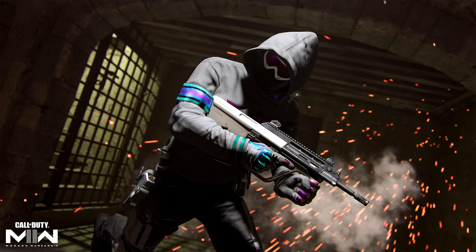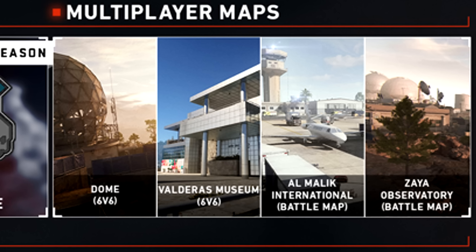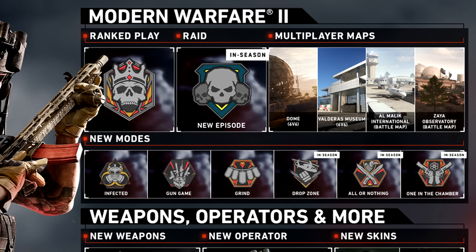In multiplayer, the biggest addition is Rank Play. This is actually the first competitive iteration of League Play in an Infinity Ward game, and they did a really good job with it. You get skilled divisions based on colors — the iridescent tier is the highest, meaning you're basically one of the best. Go even further and you're in the top 250, where you can be number one in the world. You compete in a competitive rule set and earn really nice rewards including operator skins.